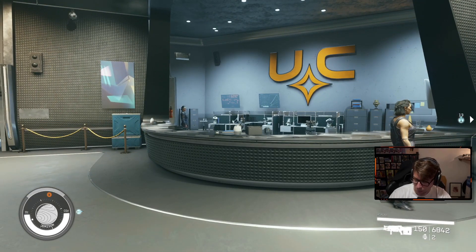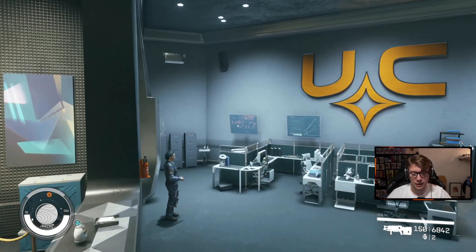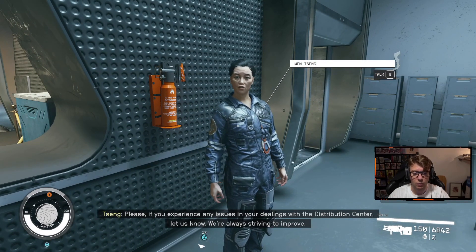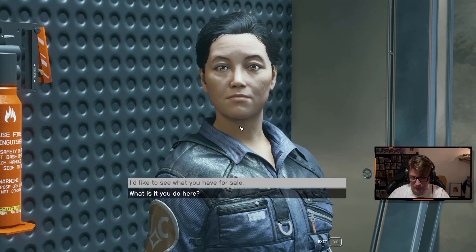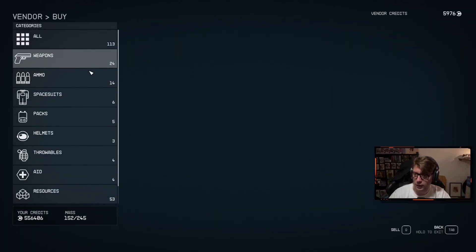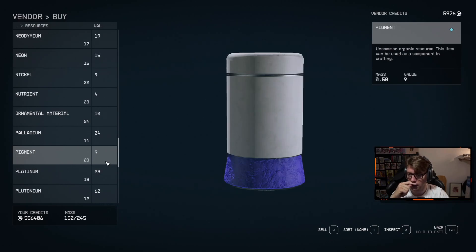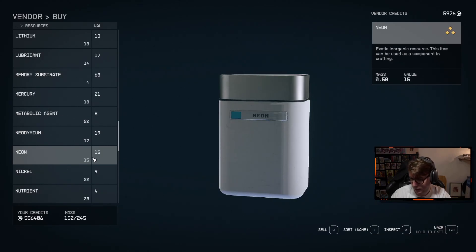Welcome back to our playthrough of Starfield. Real quick before we move on, I want to look for a handful of resources I was trying to get. We're at the UC distribution center. Let's see — I have a list here. I need poly textile. Does she have that? Nope. And aluminum, ag pressure tank — I don't think she has any of that either.